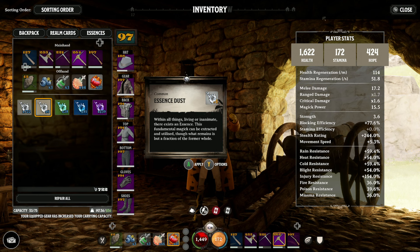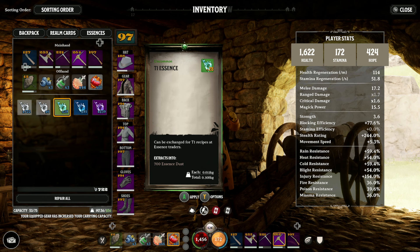You'll find it in your menu. You can check out the essences bar on the top and it'll show all the different types that you have. There are four different essence types: Essence Dust, Tier 1 Essence, Tier 2, and Tier 3.